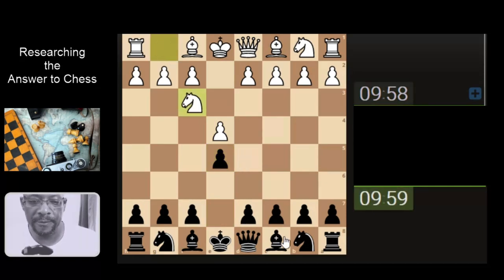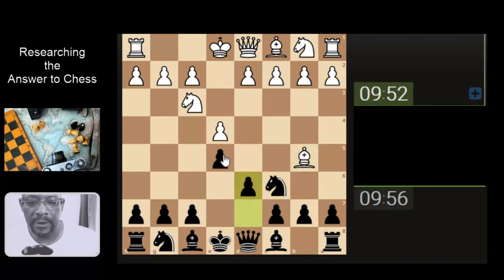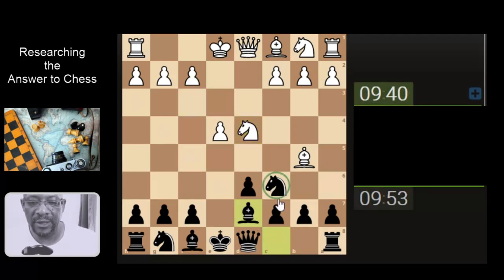Let's block this pawn and develop the knight. Let's support the pawn because if the bishop takes, the knight would be taking the pawn for free. Let's take. Let's bring the bishop here supporting the pawn.